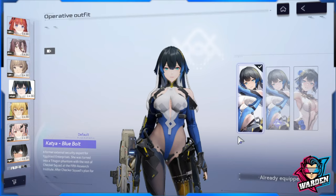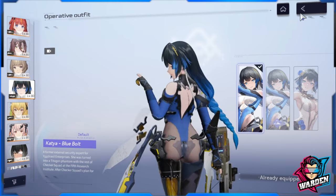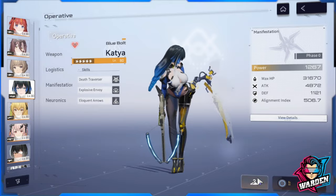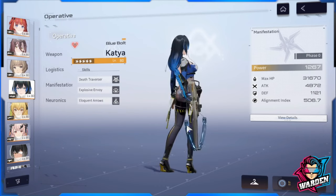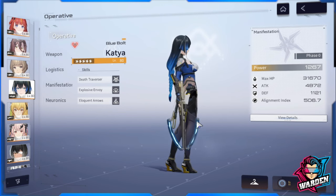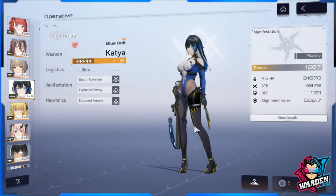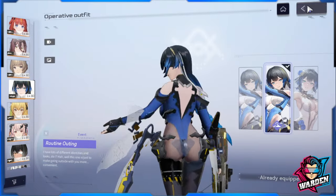So it's solid — you can't see the prosthetic leg anymore. It's like a free skin, just an option for those who want it. This one takes away the see-through prosthetic leg from the original Katya skin. It's a nice touch to the update.